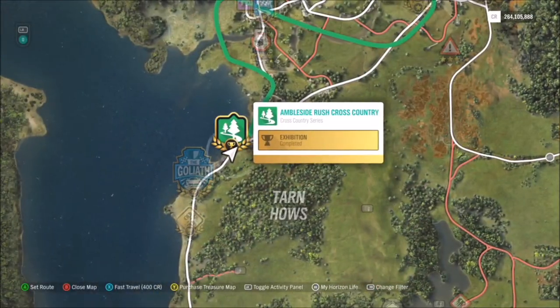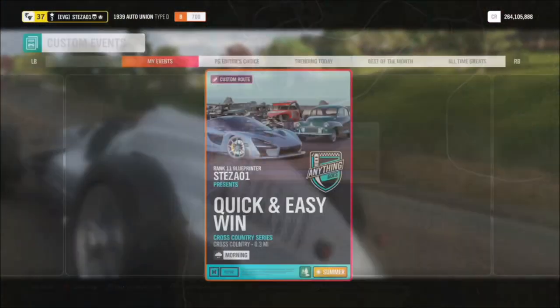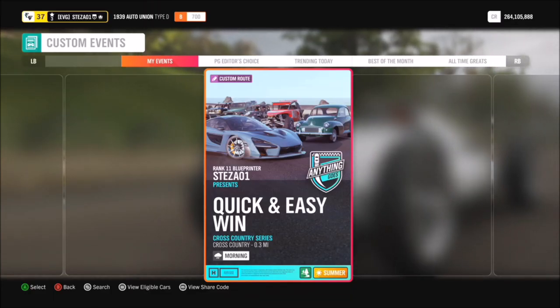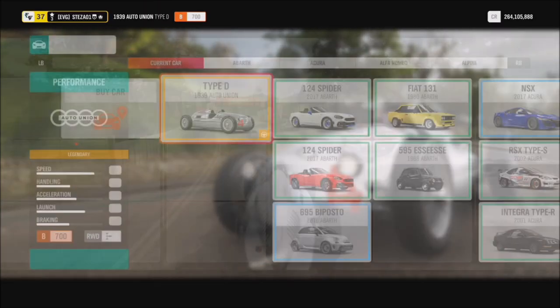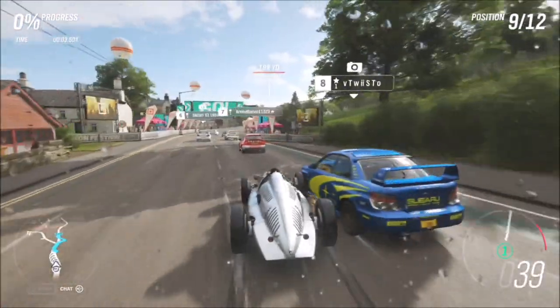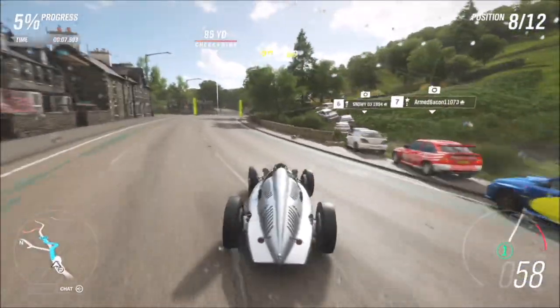First of all you want to go over to the Ambleside cross-country circuit. You want to go into a custom event — it's one that I've created. The share code is 622-388-275. It's one where I send the AI off the road. When they all go off the road and start crashing into each other, you can just drift and you'll no doubt overtake a couple of people at minimum.